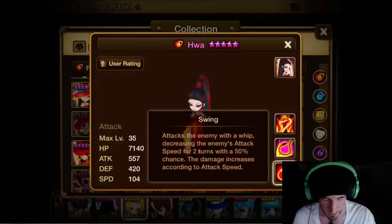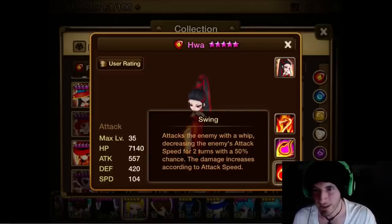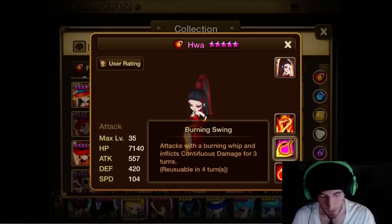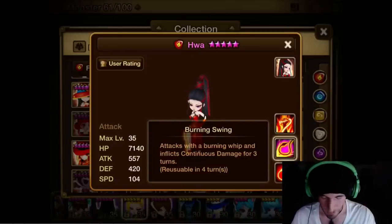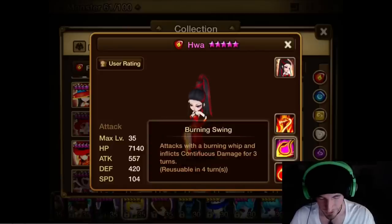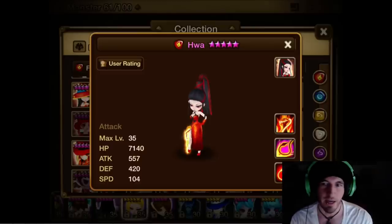A 50% chance is okay. Attack speed decrease — this is beneficial for things like dungeons, especially Giants dungeon. Burning Swing attacks with a burning whip and inflicts continuous damage for three turns — more dungeon benefits, against pillars and bosses like the Dragon and the Giant. The passive decreases the enemy's attack bar by 25% and strikes again with a 20% chance, which is also good for dungeons.